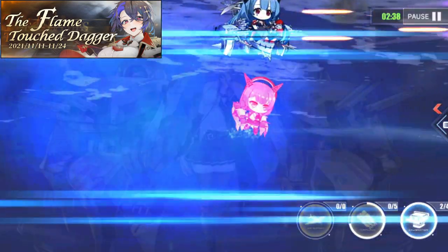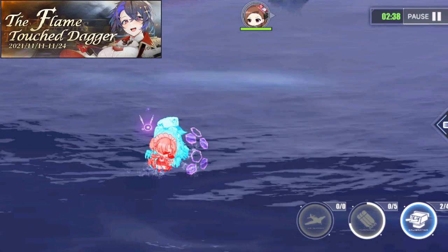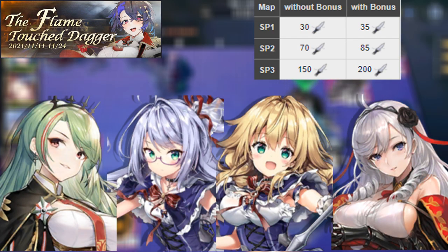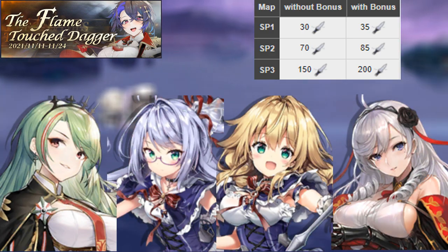You need to complete the SP3 map more or less 60 times to get Fosh. You can use the high efficiency plan if you want to complete the milestone immediately. Bringing at least one of any of the following ships will also increase the points you will get — make sure that they are in the boss fleet, else the bonus reward won't be given.